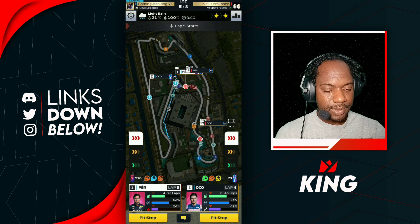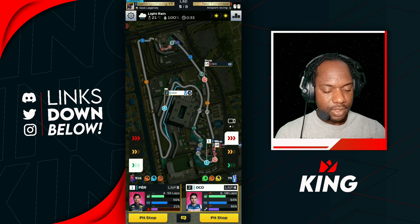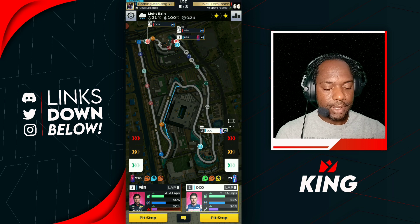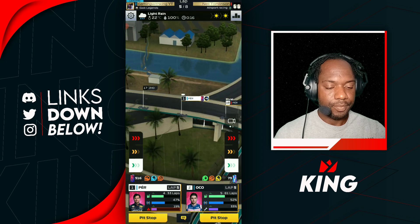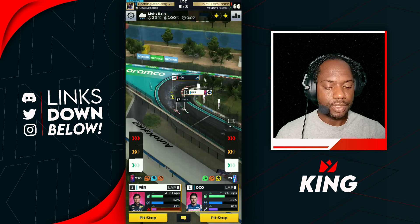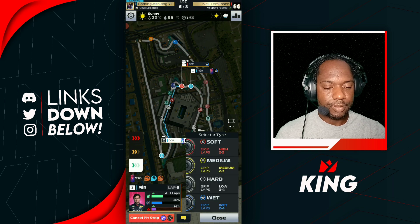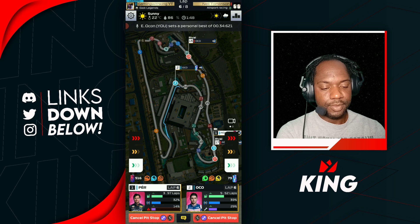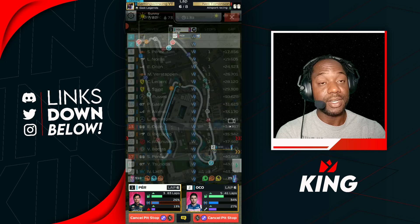Nice distance created from both drivers. Lap five, we're gonna cut down there and cut down Ocon as well because we want them to go to lap six. We have a nice little lead on our drivers, so Perez can do another lap. Now before we bring him into pit he has the servicing time to do so. Here comes the track — we're going to come back to soft with servicing, and we're basically going to do the same with Ocon: soft with servicing. The AIs decided not to go to pit that lap.